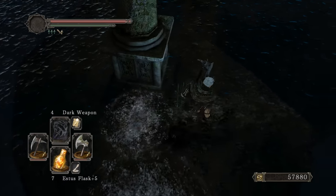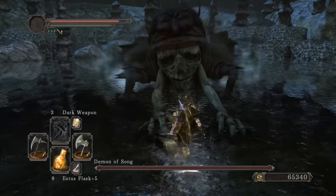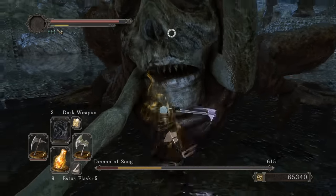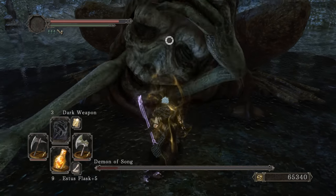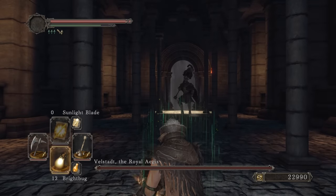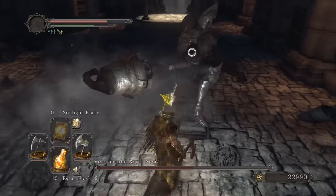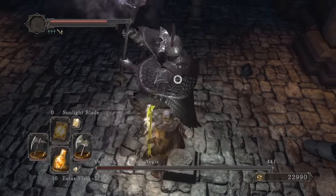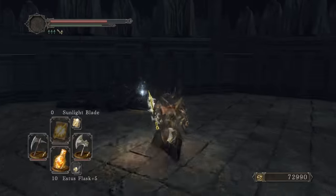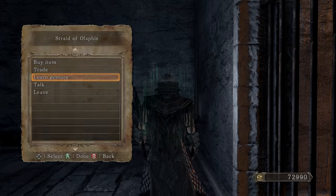We'll put Sunlight Blade on after Demon of Song because Demon of Song is weaker to dark — we'll keep Dark Weapon on for him. Once we head towards Velstadt, definitely put on Sunlight Blade because Velstadt is weaker to lightning. YMCA baby! Chop chop, half his HP. Yeah, you're dead homie. Chop chop boom — beautiful. Final bright bug, big boy Velstadt. Critical — that was a huge chunk! This is nasty bro, look at how fast that was.